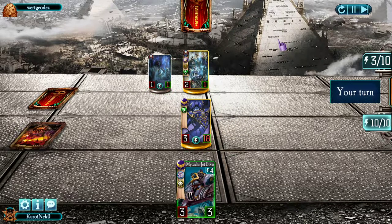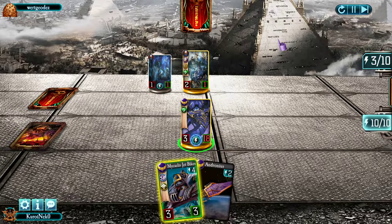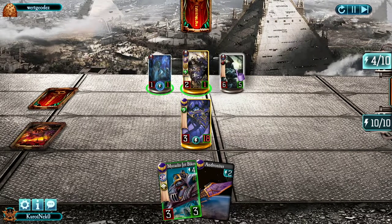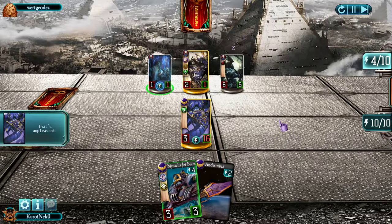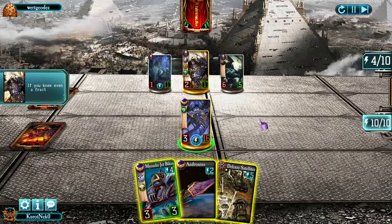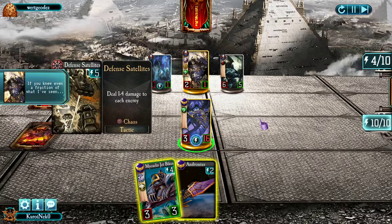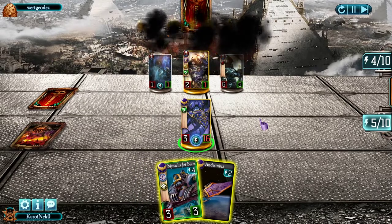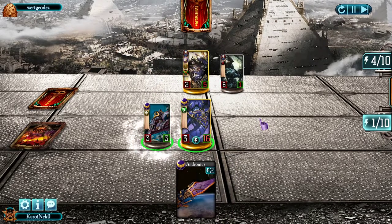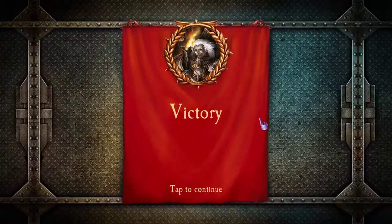He seems to have the stronger cards for now. My Warlord has 21 health so I'm not too concerned. This is it — I draw the Defense Satellites, which is an amazing thing. That gets rid of his Recon Claw and his Survivor. With this I can play my bikes, fast-attack him, and then use the ability of my Primarch — and win this game.